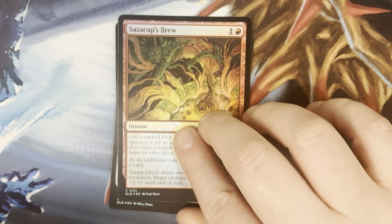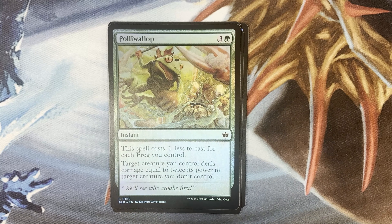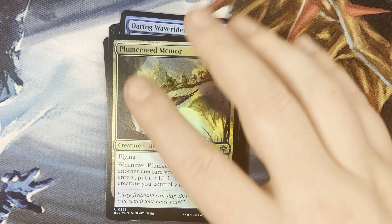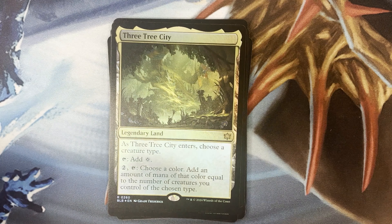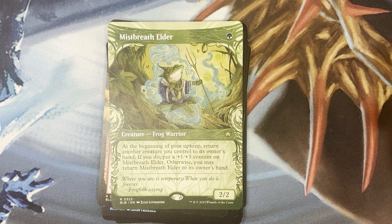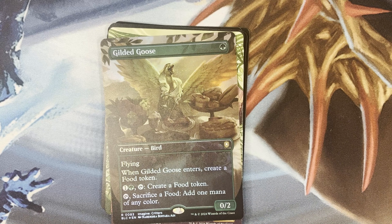Seapot Squire — wait, was that two mythics in one pack? What the — a goaded pack, short bow, Gale Wind Moves, forest. Oh — and Three Tree City! It's not full art but it is Three Tree City. Echoing Assault, Mist Breath Elder — it's huge! And a foil Gilded Goose — very fitting.